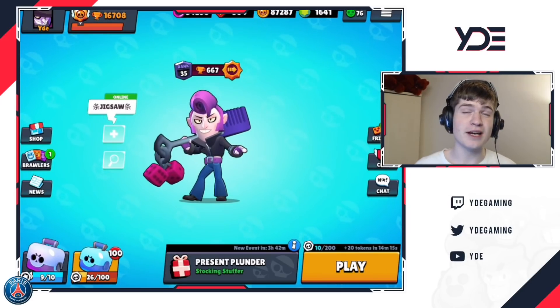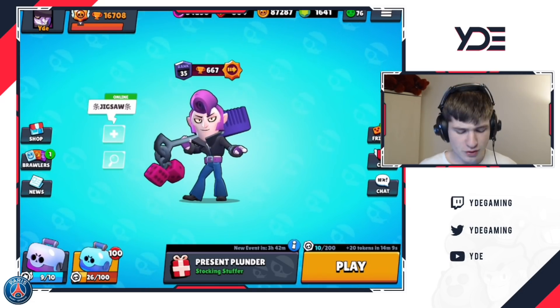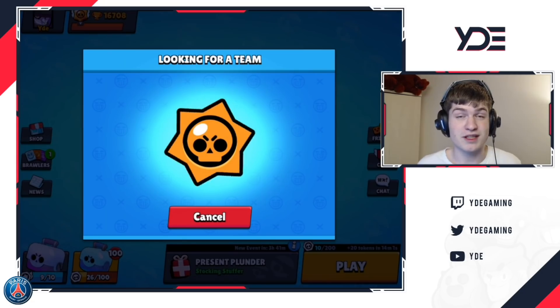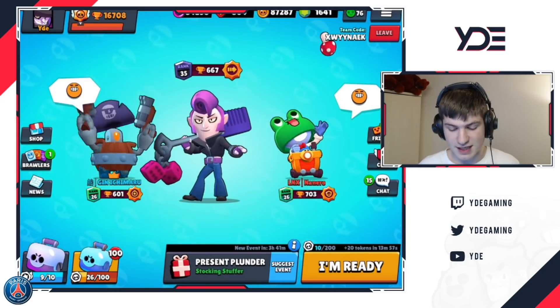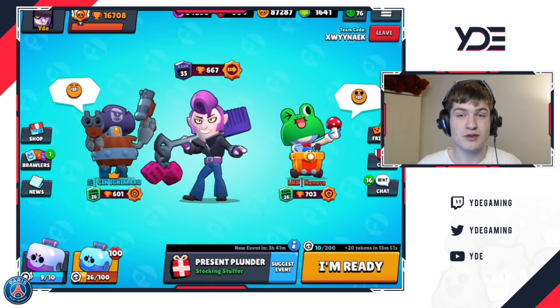What's up everyone, welcome back to a brand new video! Today the update dropped, so we're gonna be trying out Mortis in the brand new game mode Press and Plunder, and hopefully we can do well. We're gonna be playing with randoms but finding them with this new feature in the game where you can find a team and ask what they should play. So now all of you guys can make sure you don't go in with super bad combos even if you don't have any friends to play with.